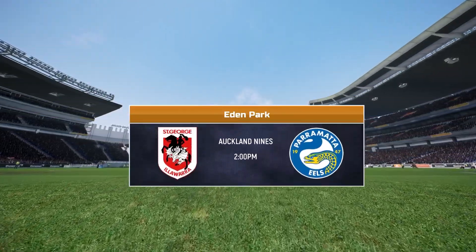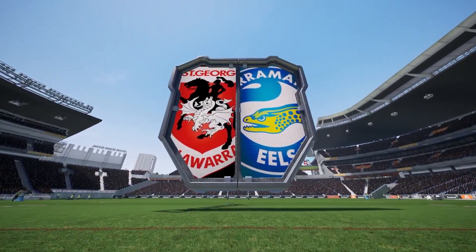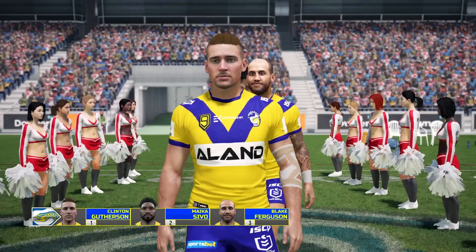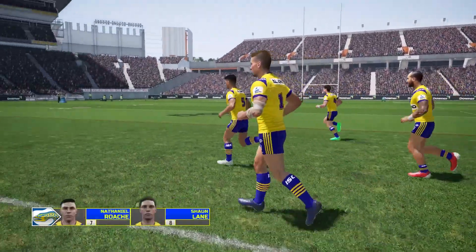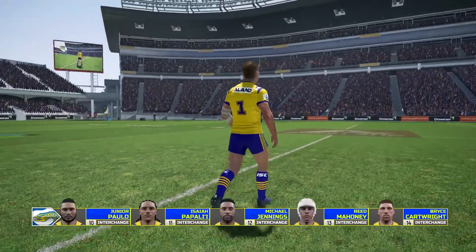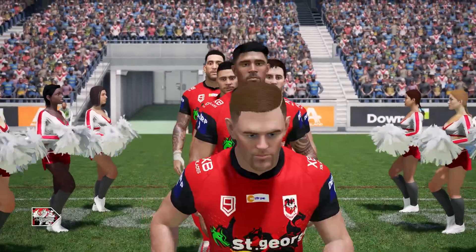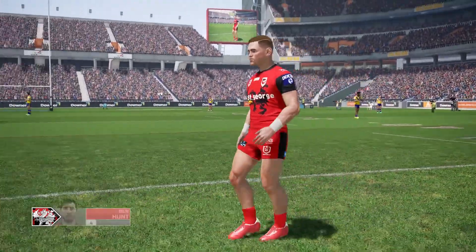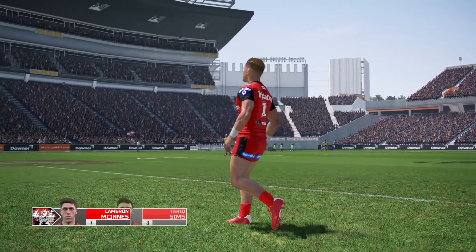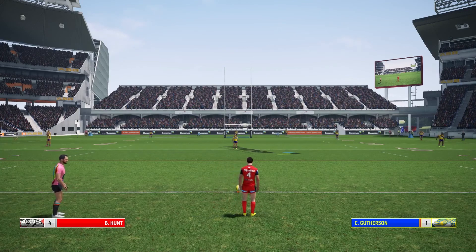We're here at Eden Park for the Auckland Nines round one game — Eels versus the Dragons. The 2021 season update link is down in the description if you want to download and play with this season update. It looks fantastic. Here's our lineup and here's theirs — Ben Hunt, Norman, veteran Paul Vaughn for the Dragons, Tariq Sims and Jackson Ford all playing for them. Ben Hunt is about to get the game underway.